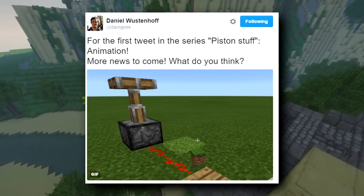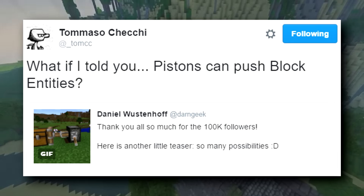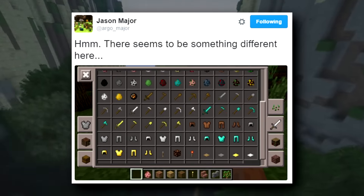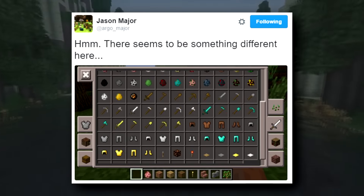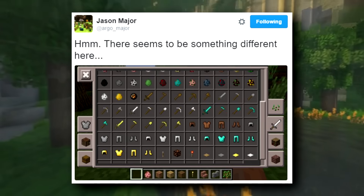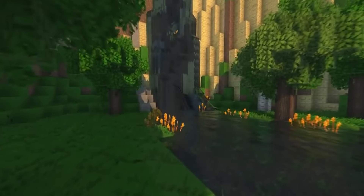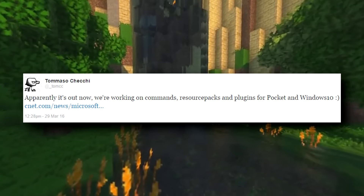Here is a picture of a sticky piston — one thing it's got is a broad base and a neck, and it can also push block entities. Jason Major tweeted out a picture with two new things: a fire charge and a horse spawn egg. So both of those are new features — obviously horses will be coming along with the spawn egg.